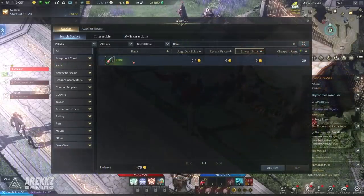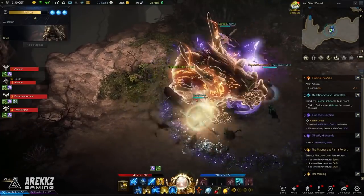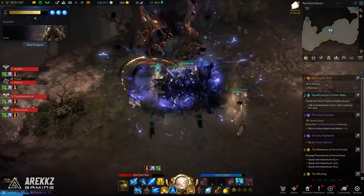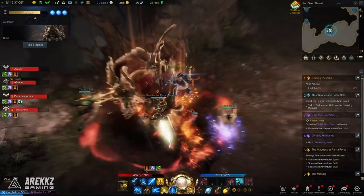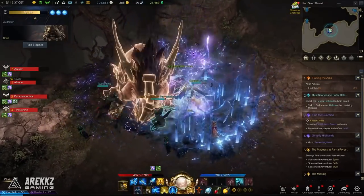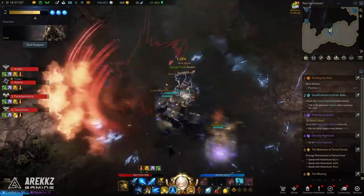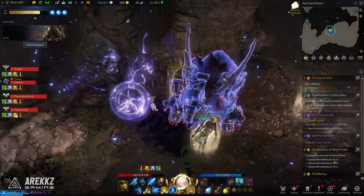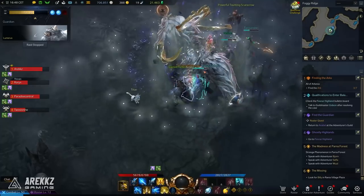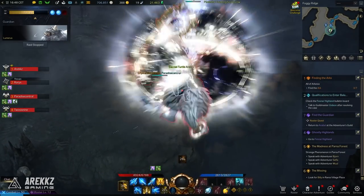When you first load into a guardian raid, you don't know where the guardian is located. Using a flare will reveal it on the map for a brief period of time, so they're definitely worth carrying. If you don't have them you'll just have to wander around until you find it, but that does eat into your completion time. Every guardian has their own unique mechanics — watch their movements and learn the telegraph moves. They do have situations where they will glow blue, and if you use a counter move you can stagger them, which is useful for monsters that will punish or trap you. Once you've taken it down, interact with the soul, collect your loot, and you're done.